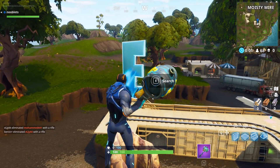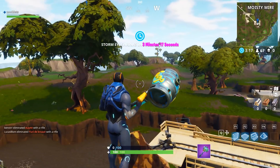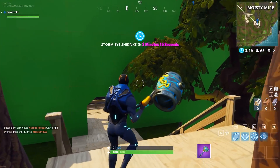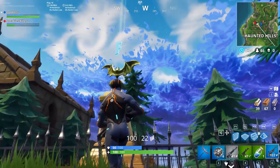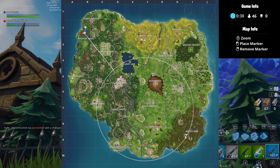Hi guys, Steve here, and in this video I'm going to show you where all the Fortnite letters are. They're in no particular order, as the first one you find will spell out F, the second one will spell out O, and the third one will spell out R. They're in multiple places around the map, but we'll start with the one in Haunted Hills.